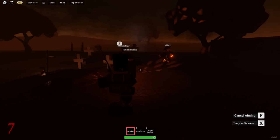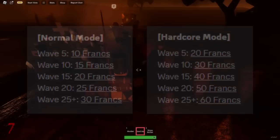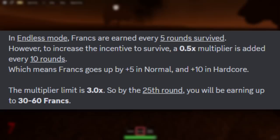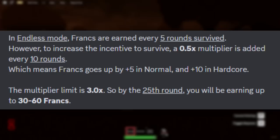In endless mode, you can get Franks by surviving every five waves, and the more you survive, the more Franks you pocket. Here is a list of the Franks you get every five waves survived in normal mode and hardcore mode. Franks are earned for every five rounds you survive. However, to increase the incentive to survive, there will be a 0.5 multiplier added every 10 rounds, which means your Franks will go up by plus 5 in normal and plus 10 in hardcore. There is a limit for the multiplier at 3, so by the 25th round, you will be earning up to 30 to 60 Franks depending on the mode, because it does get harder as you progress through endless.